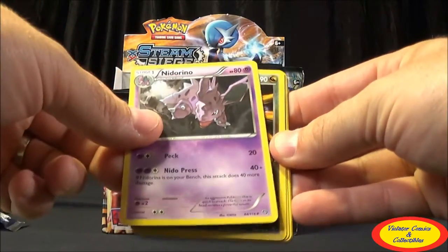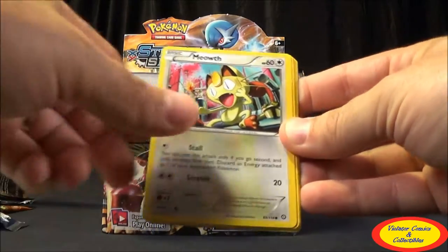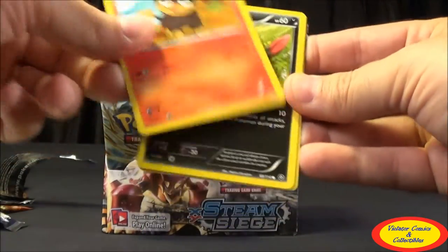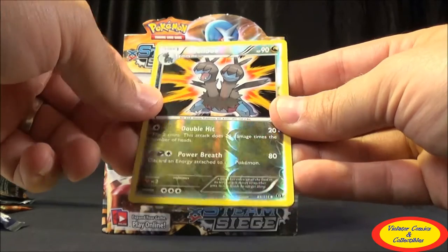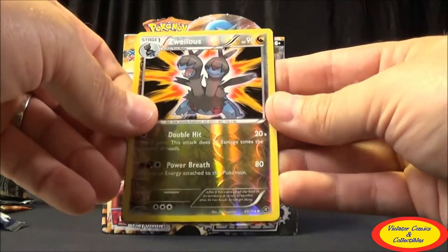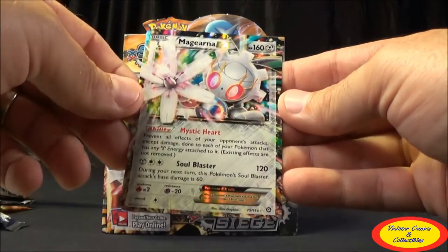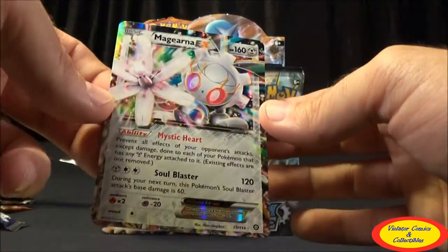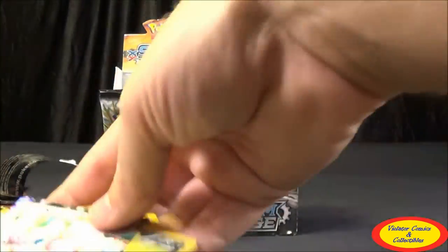Tenth pack: Ambipom, Nidorino, Zweilous, Meowth, Chimchar, Nosepass, Litleo, Sneasel, Lazuelos Uncommon Reverse, and then a Magearna EX. Our first EX card of the pack — a very nice looking one. Sweet!